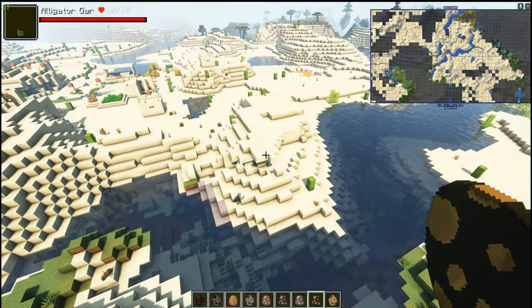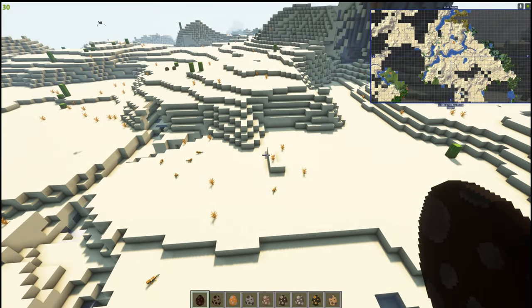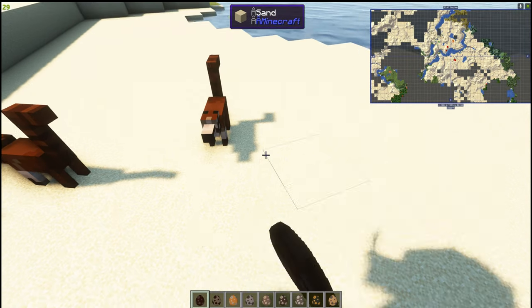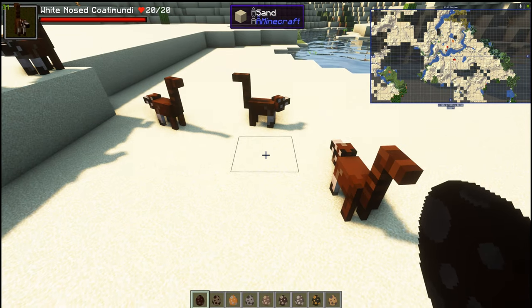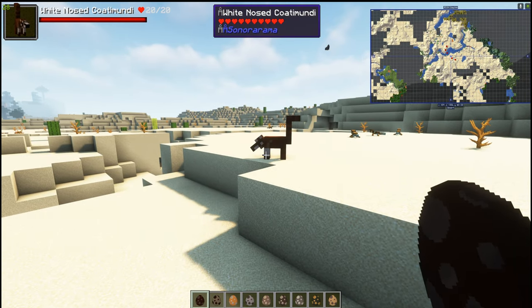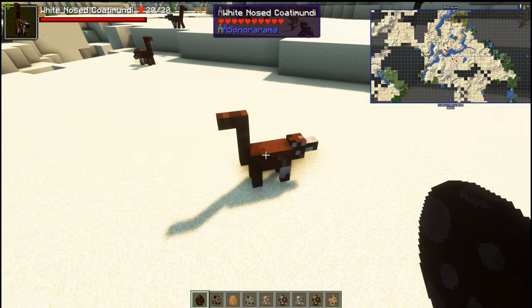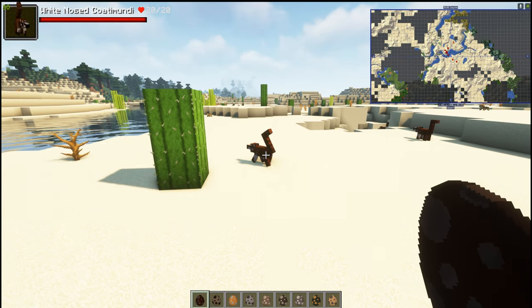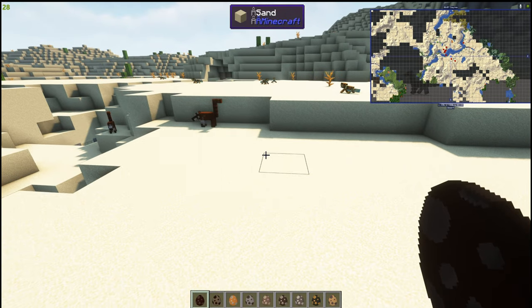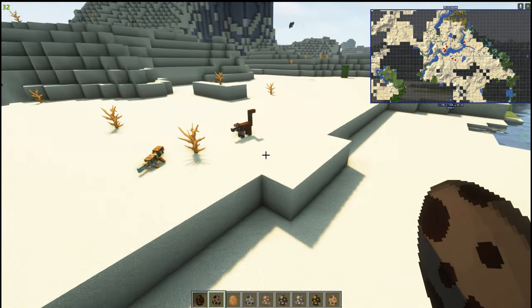Let's start with the white-nosed coatimundi — I've never seen one of those before. They've all got sounds and have been updated recently in the latest update, hence why I'm now showcasing this. They are cute; I wonder if they climb. They seem to just potter about.